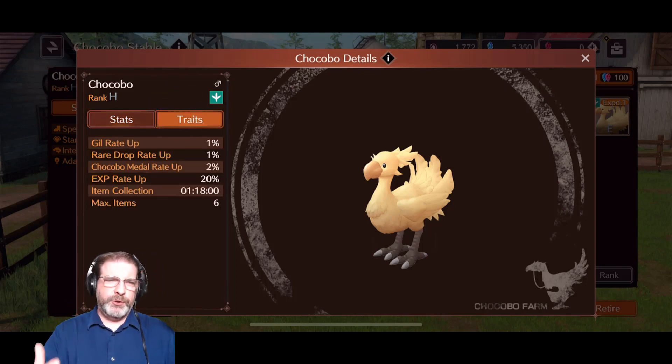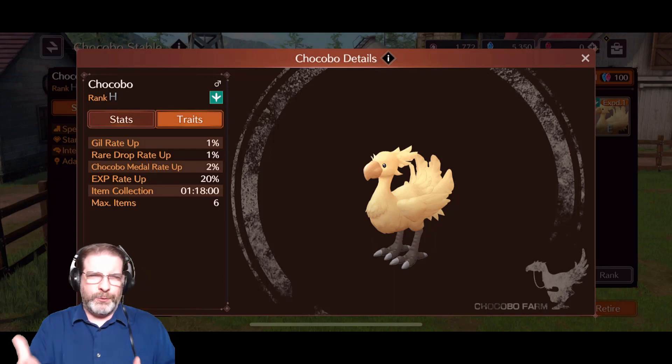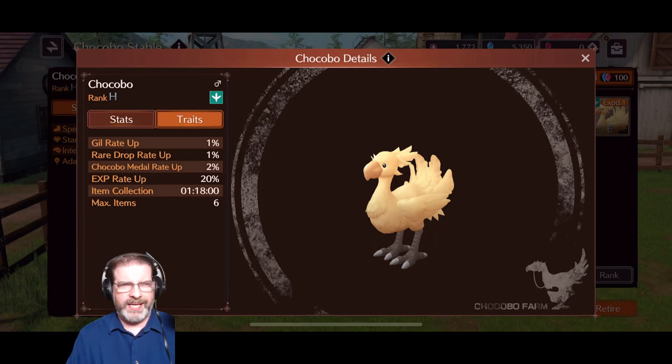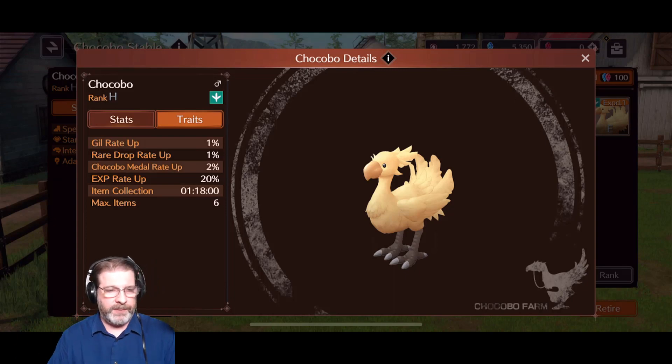You've got GIL rate up — you have an opportunity to get the rate up on the gold that you get — the rare drops, the metal rates, everything there, the experience rate up. You've got a bunch of different things here to keep an eye on as you're trying to determine which Chocobos you want to go with.